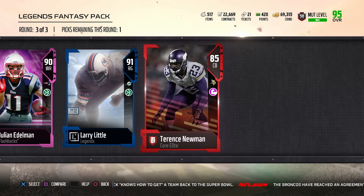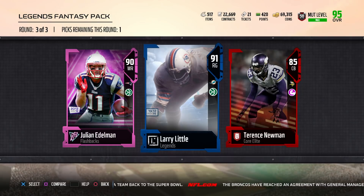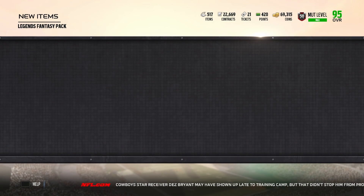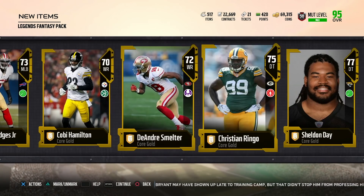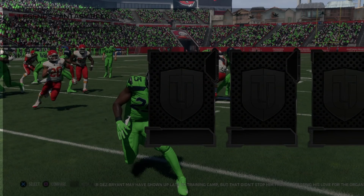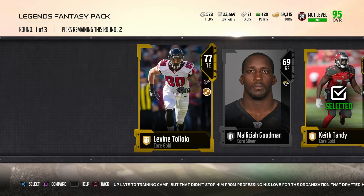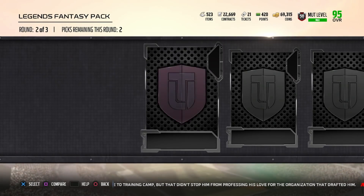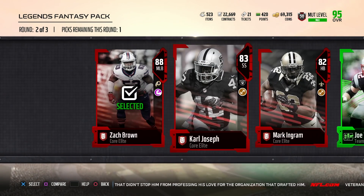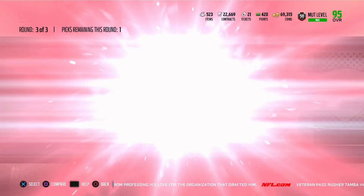85 Terrence Newman. I think Larry Little goes for the most - let me check. Yep, he's going for the most so we'll pull him and sell him. If I don't pull this card I'm gonna sell everything they give me - sell Calvin too - and see if we can get Andre Reed that way. I really want Andre Reed; I want to get rid of Calvin and get another wide receiver, and I think Andre Reed can be that guy. That was a nice second round.